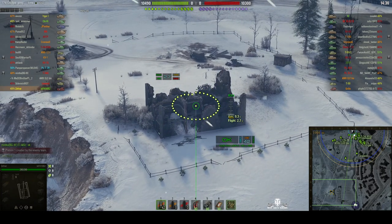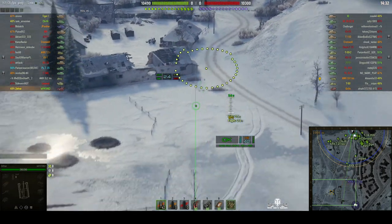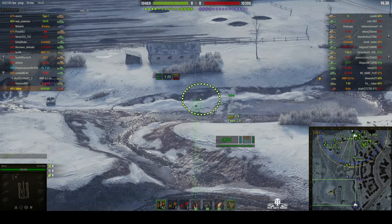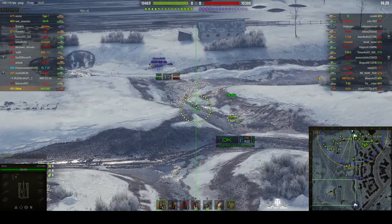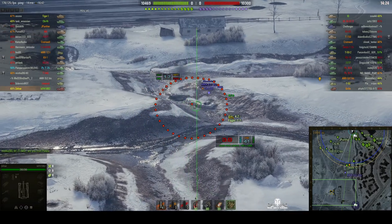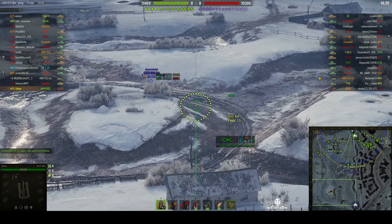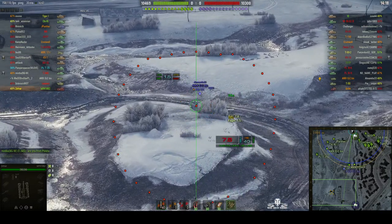More than likely a tank destroyer will go up onto the heights here, or a light tank. In fact we've got a light tank coming straight across the battlefield at the moment. It's an ELC. That was a near one — it wasn't fully dialed in, it was a bit of a snapshot but it was very close to the target, and it looks like the ELC is trying to get into that bush.